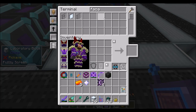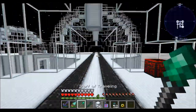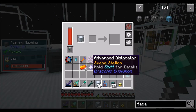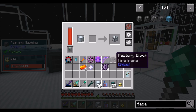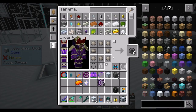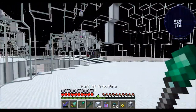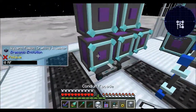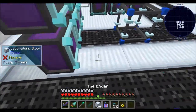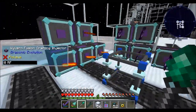Do we have some facades I can borrow? I want to paint these things so they look halfway decent — a big part of the space is having it look halfway decent. One facade for you, and one facade for you. Let's give this a try. In theory, these guys should distribute properly, and it looks like they did. Nice.